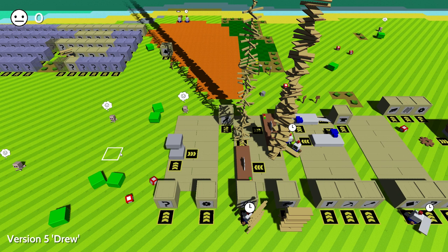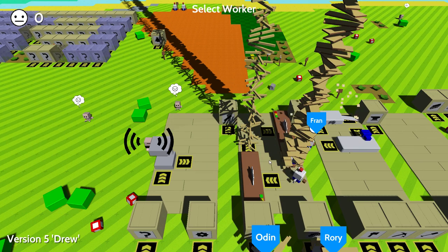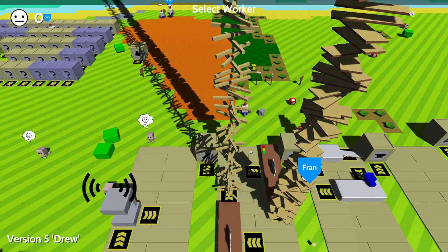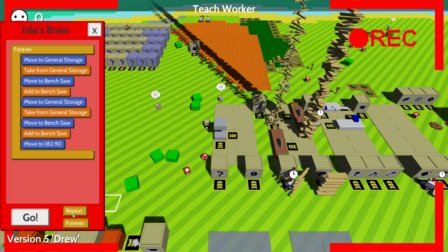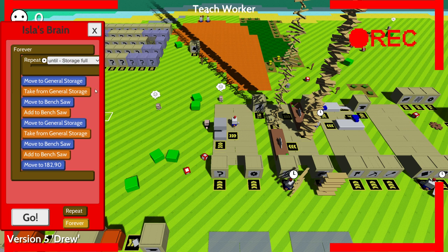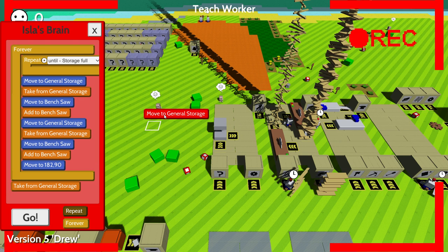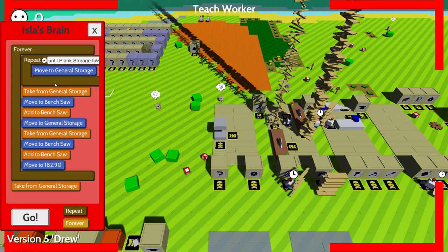We have a new command — 'until storage full.' Let's go over here. You are making the thing, so I'm going to tell you to make both things at once. I'm going to teach you: stop, teach, repeat all of these until storage is full — until this plank storage is full. Awesome, so I can actually just do these without moving you away since there's no need for that.